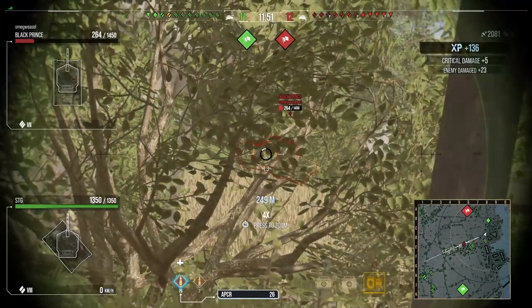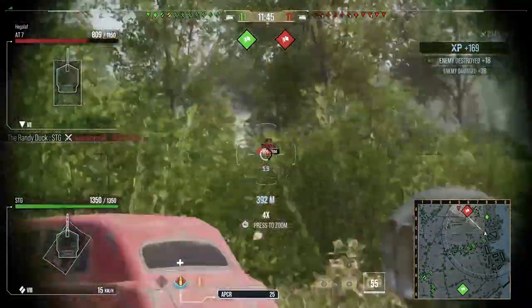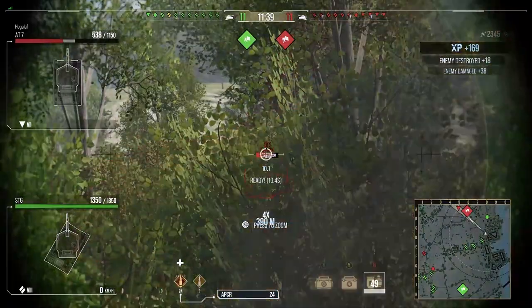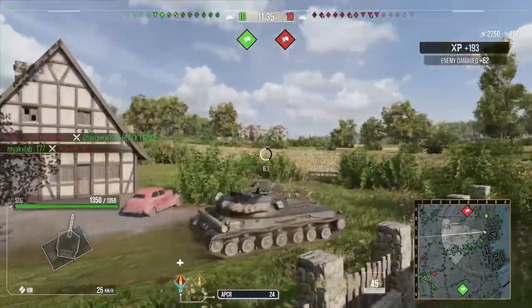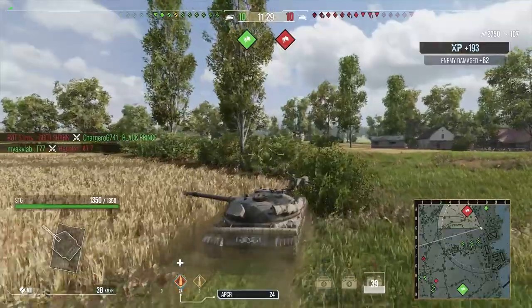So in this game, he has taken up the position that I would normally take up, which is a very powerful position at F67. He used it to good effect, got good shots at the people in the town, and now it's the time he wants to progress. He's decided to move along into the town and along these ridgelines, moved into a position where he could spot the AT-7, and the AT-7 gets shut down by the T77.